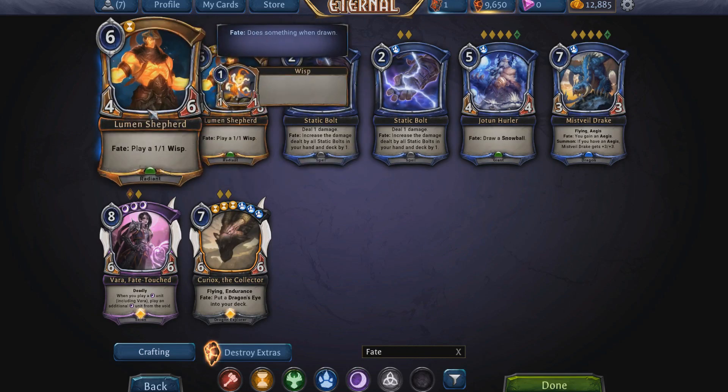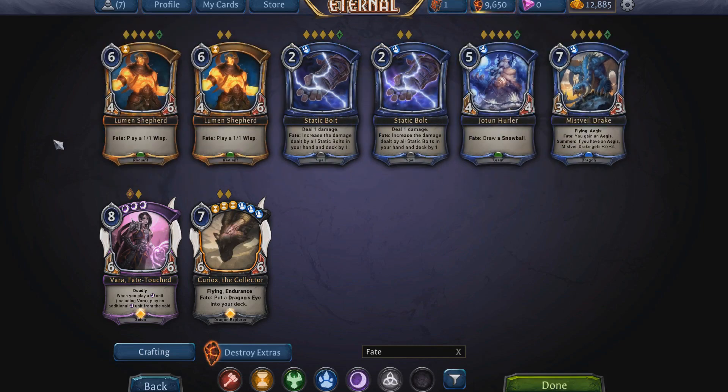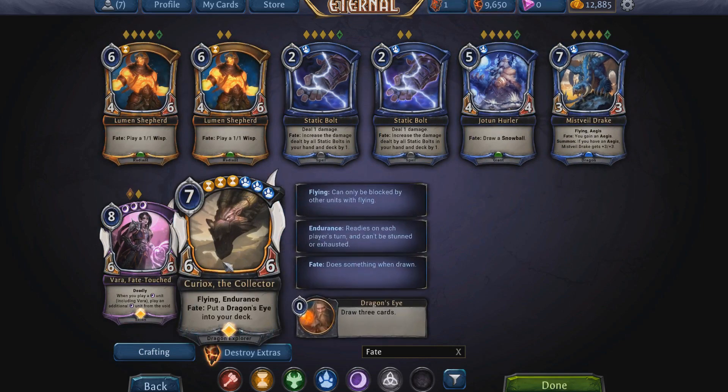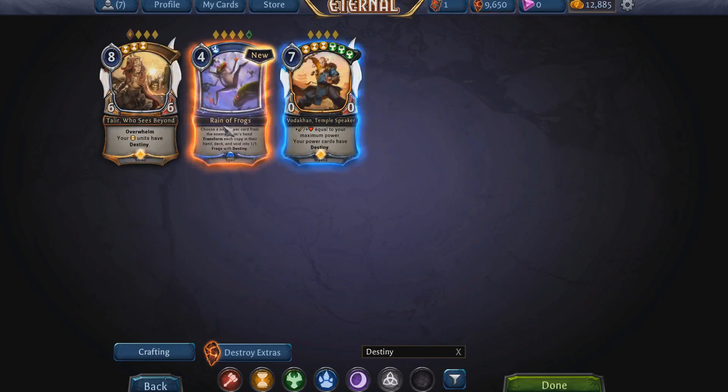Fate means that whenever you draw this card, X happens. For example, when you draw a Lumen Shepherd, a 1/1 Wisp goes into play. Another cool combo is Static Bolt — when you draw it, it increases the damage of all Static Bolts in your hand and deck by one. If you draw cards, put them back on the deck, and redraw, the Static Bolt keeps stacking. It's been a win condition in many decks and heavily prioritized in draft.